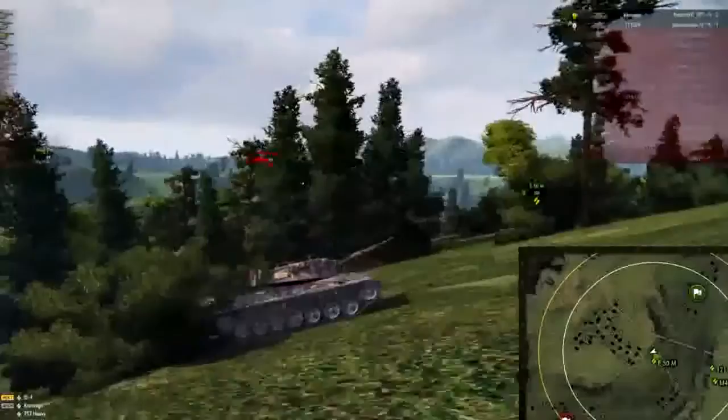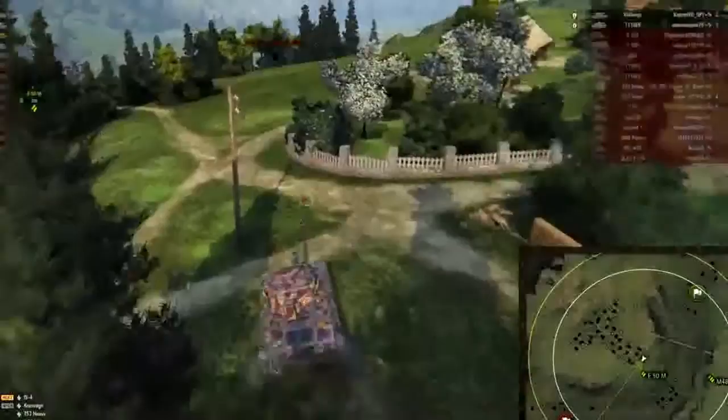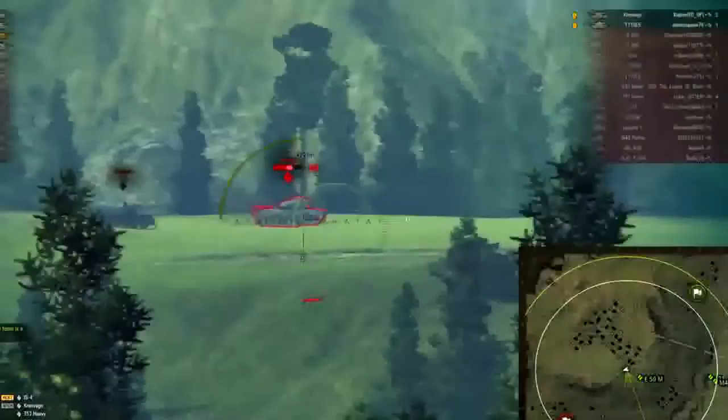Being a medium tank with a good camo crew, the strategy is to get distance and use flanks — whether we go and cap to try to draw them back out again for our E50M to get shots as they push down, or I get behind them to distract them so our M48 Patton and our 121 can get a hold of them. We need to find opportunities and take advantage of them.